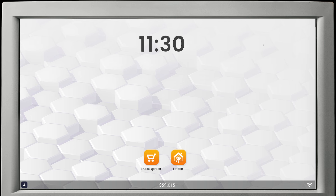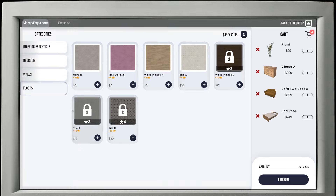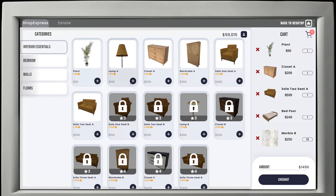Suburbs is available and 4 clients is the max we can have right now. Let's go to Shop Express. Let's buy a plant, a closet, a sofa, a proper bed, and flooring. I don't know if this does all the walls — let's do 10 if 1,400 bucks isn't too much. These plants are really cheap and they give 15 prestige points.